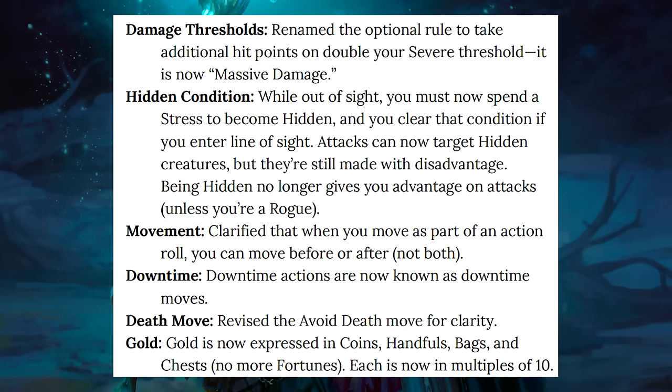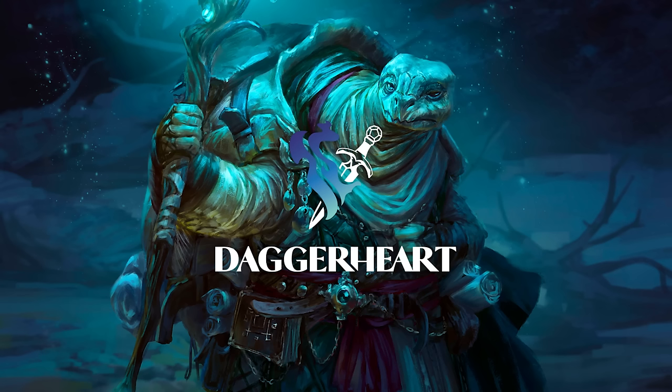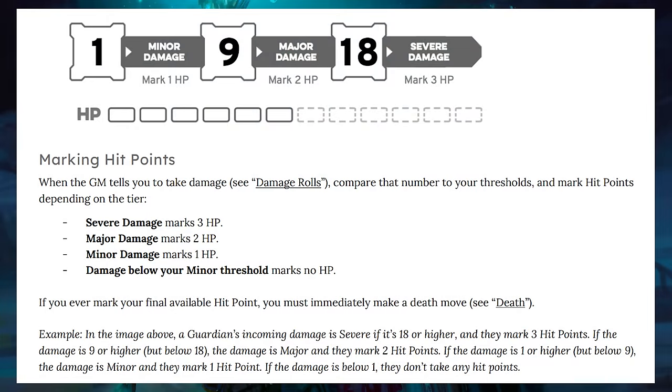The thing is, Daggerheart Playtest 1.3 has not fixed one of its core issues that I see within the combat system, and I think it might have actually made it a little bit worse. I'm talking about damage thresholds and armor. The way that damage mechanically functions is still the same — essentially, when you take damage, you compare the number rolled against your damage thresholds.